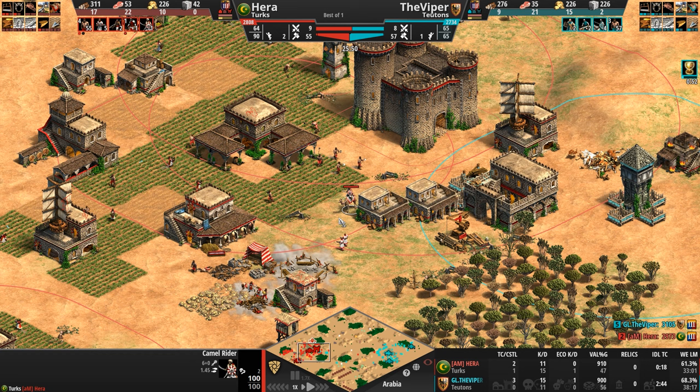Hera's trapped. The Viper vipers Hera. But the mobility — if this was any civilization with husbandry, there would be at least three more of these red bodies on the ground. The maneuverability of the Turkish army, right as another Teutonic castle falls, is a sight to behold.